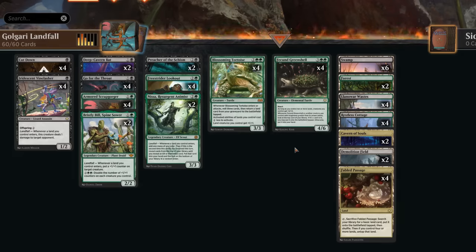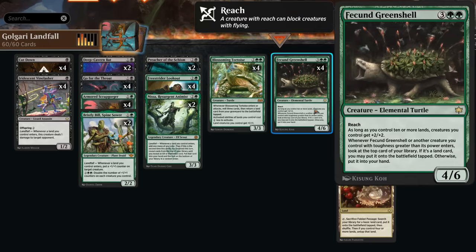Hello and welcome to another standard video in the preview event for Bloomberg. Today we're taking a look at a black-green turtle landfall deck featuring the new green shell — a five-mana 4/6 with reach. As long as we control ten or more lands, creatures we control get plus two plus two, so that's a nice goal to aim for. It also has high-toughness synergy triggers for putting additional lands on the battlefield.